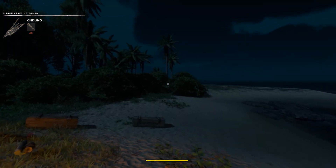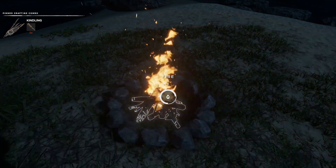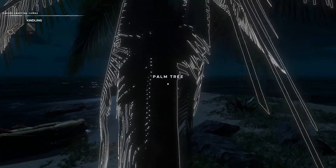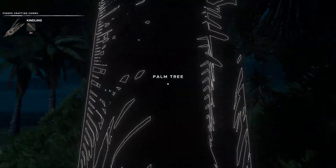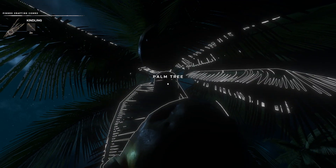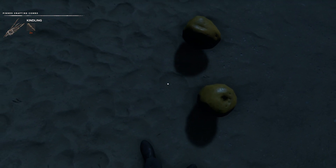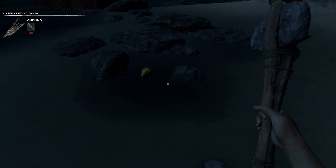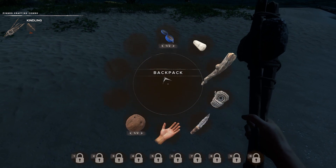I need more coconuts, let's grab coconuts. I guess I can extinguish that fire — that was a wash. Coconuts because I do need the water, then we need to go find the tarp. There's a shipping container right there. They really do make you work for everything in this game, man.